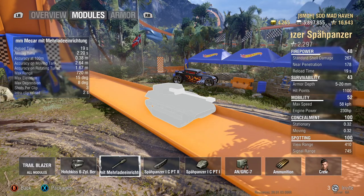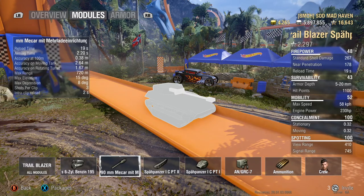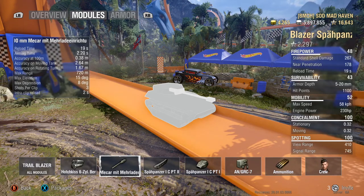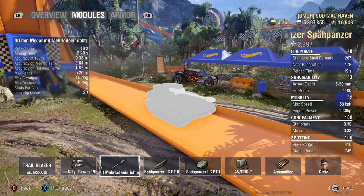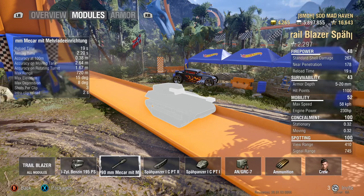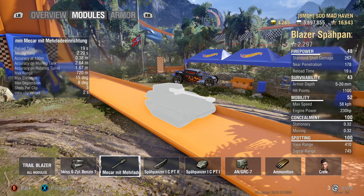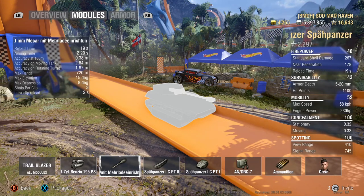There are some other light tanks out there that have eight degrees, a couple have seven, and a lot of them have ten. But the big benefits to the Trailblazer are the 32 overall concealment along with 410 meters of view range. There's only one other tier 8 light tank in the game that has 410 meters of view range, which is the Agel and the Hawk 30.